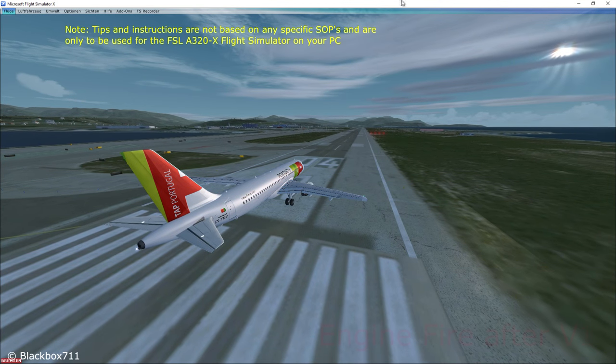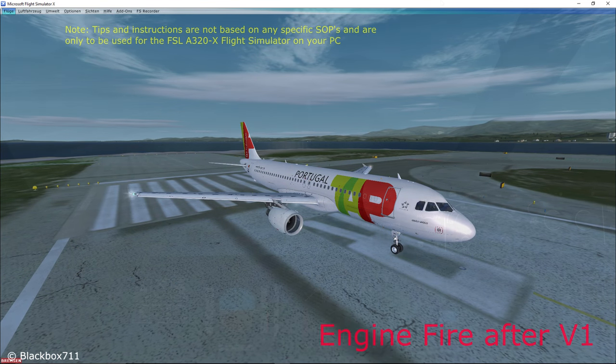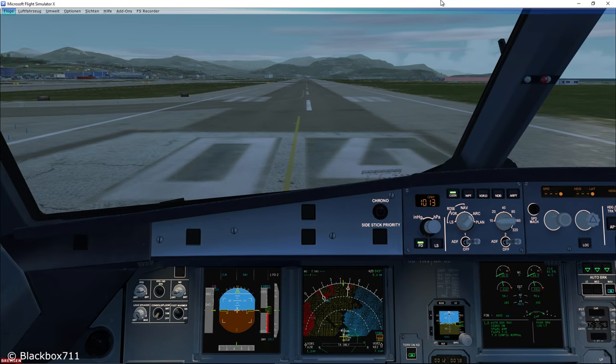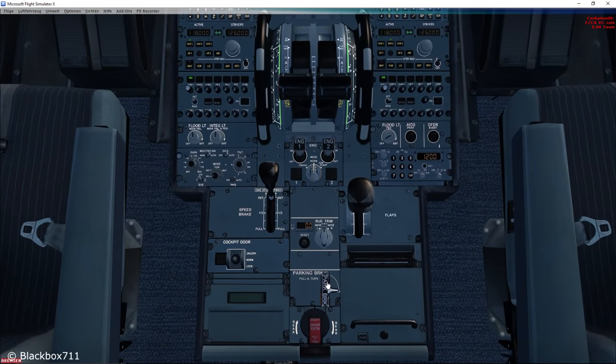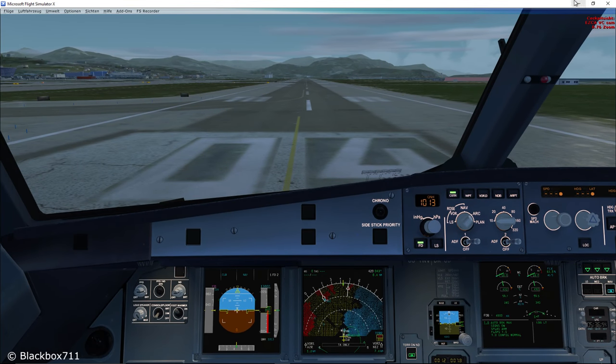Hi guys, Blackbox here. In this video I'll show you how to cope with an engine fire after V1. Now the main difference between an engine failure and an engine fire is that with an engine fire you might still have some thrust coming from the affected engine.